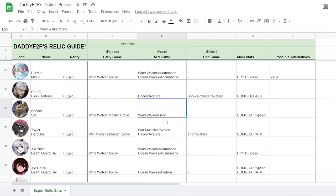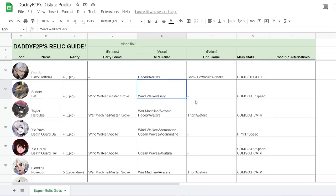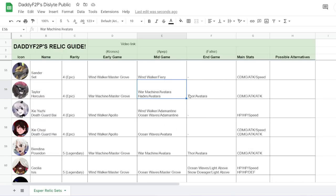For Sander, it's basically Windwalker with anything — Windwalker Avatara works as well. Taylor is a typical DPS build with a bit of lifesteal. The twins are built very differently: one is the debuffer twin — Wind Walker Adamantin to Ocean Waves Adamantin with HP, HP, Speed — keeping CC up often. The other is Seer Chui (Death Guard Black), the damage-dealing twin, built with more damage output.